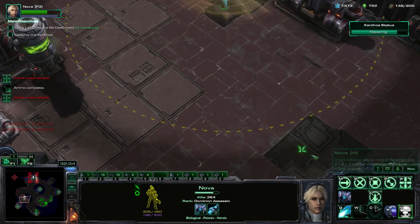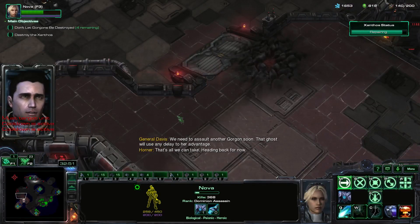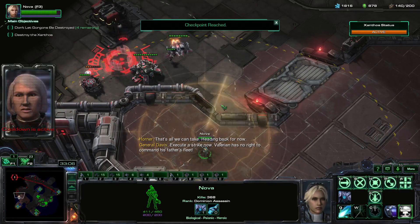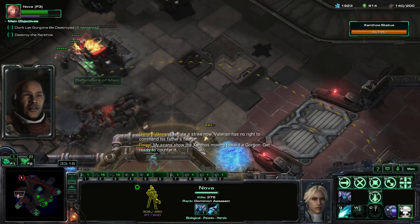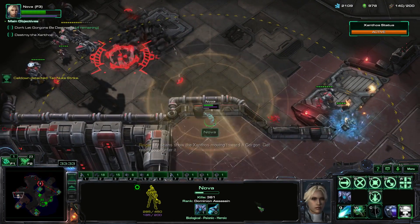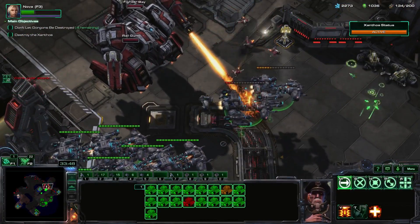Bringing out the big guns. We need to assault another Gorgon — any ghost would use any delay to her advantage. Nova here — that's all we can take, heading back for now. We've got 18 battlecruisers — let's send them here. We're just going to have to take out the Xanthos — it's our only real option.